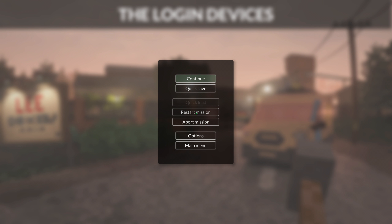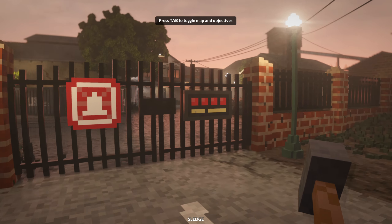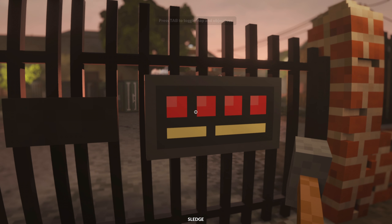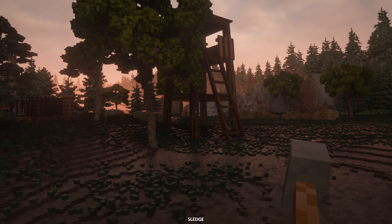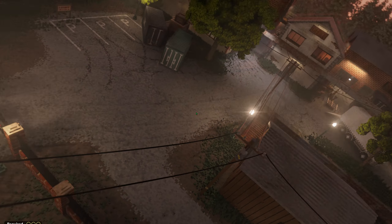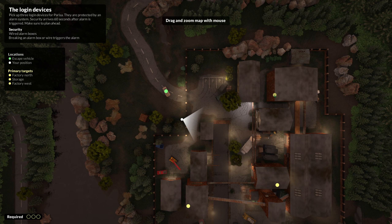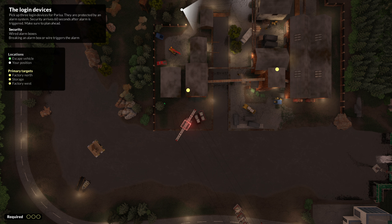Let me do a quick save just in case I completely screw up. They shut the gate today — Quizless Security. Thinking... where do we need to go first? We got one here, one here, one here. I'm thinking I'm gonna knock out the power. Security wired alarm boxes — breaking an alarm box will trigger the alarm. Factory north storage and factory west.